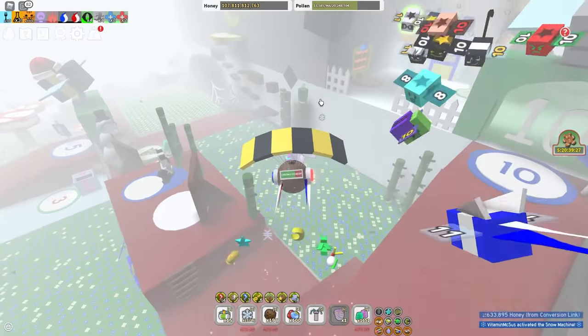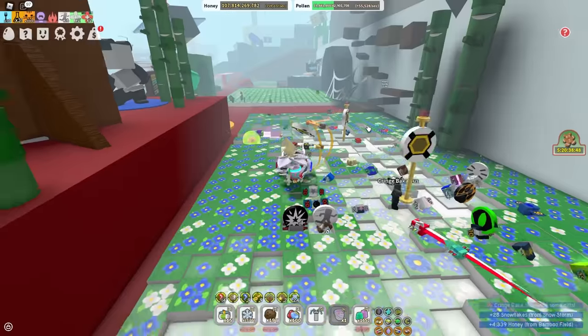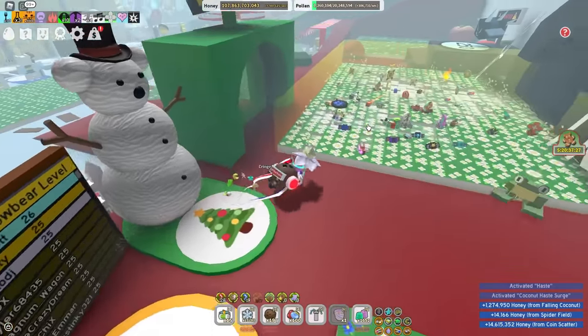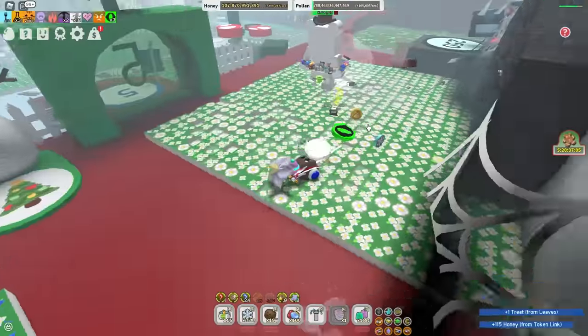Let's do the snow machine. I almost have 22,000 snowflakes, so hopefully I can hit 25,000 before Beesmas is over, and I think I will. I'm just going to have to play all day this next week. That's okay — I don't go anywhere. So let's fight the snow bear. It's level 11, so I'm not going to kill him, but I should get some snowflakes here. It's always throwing sussy snowballs in my face.